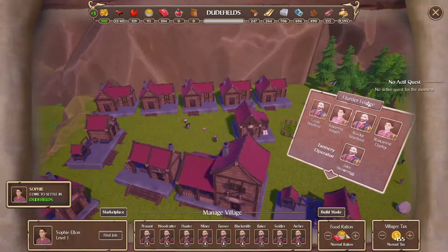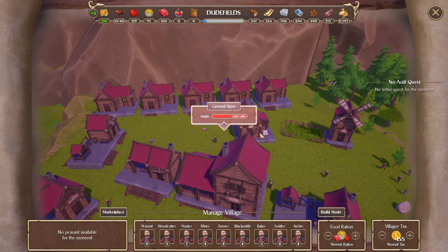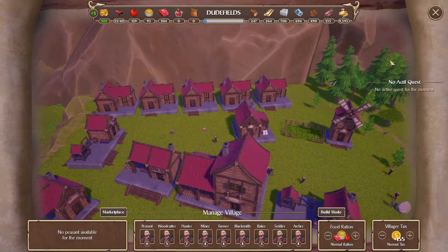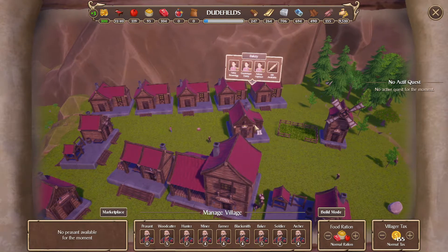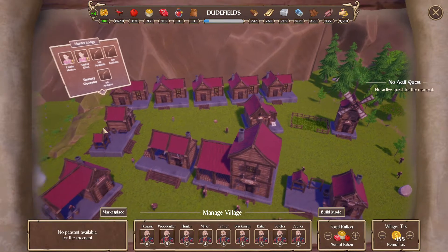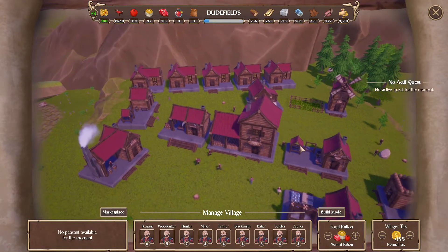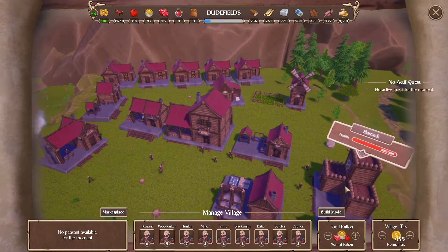We need to go in here and find some jobs. It's nice and easy to get the peasant jobs now we've learned that - it's lovely. We have no more peasants, okie dokie. But we have our bakery - we've got three bakers, four farmers, and six hunters - so we're doing all right.